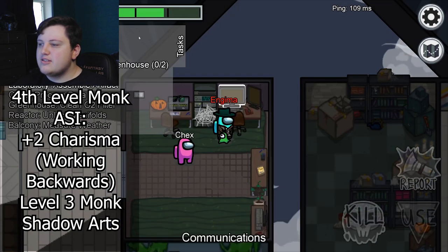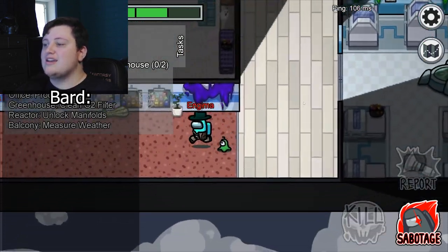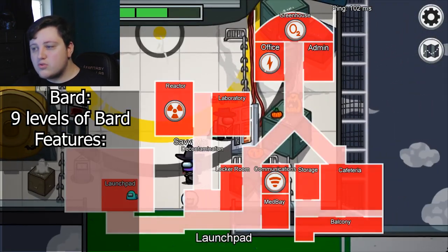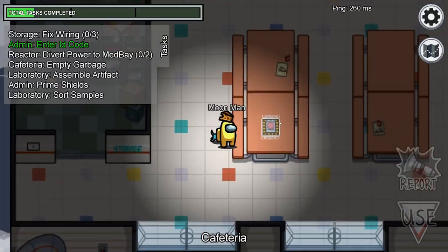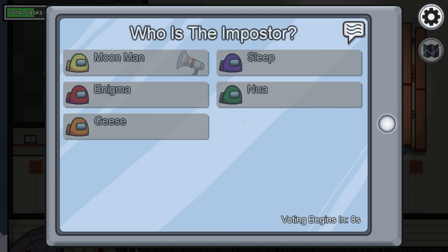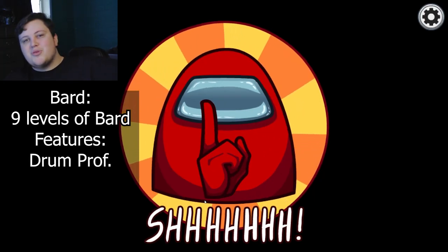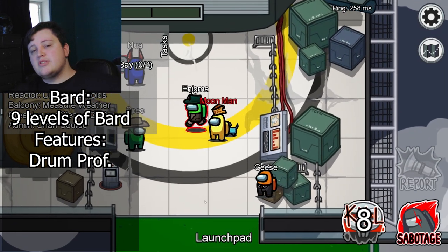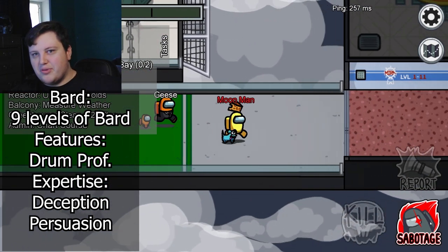Because you have the means to vent and look like a crewmate, we want to gain access to sabotaging abilities by multiclassing into Bard. You're going to want to take nine levels in the class. For proficiencies, you're going to want Drum — to simulate banging on your desk after you get wrongfully accused for the murder you didn't actually commit, but they still somehow guessed you were the impostor. You also get the Persuasion skill. Now get your Expertise and put it in Deception and Persuasion — very important, because your whole existence is persuading and deceiving people.